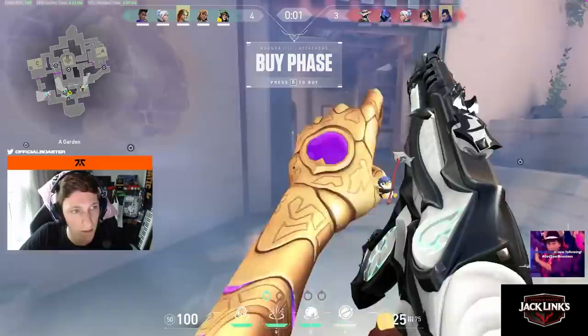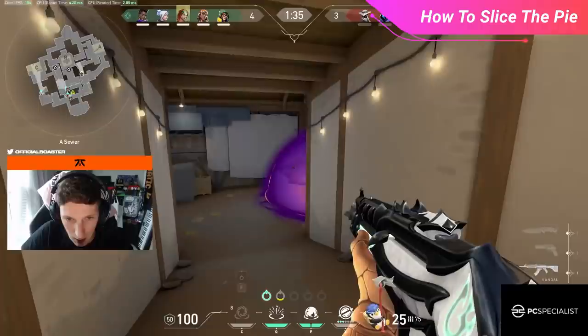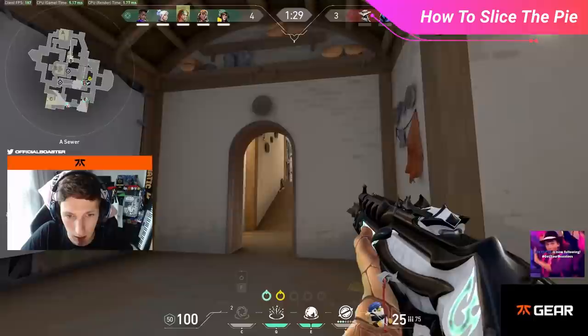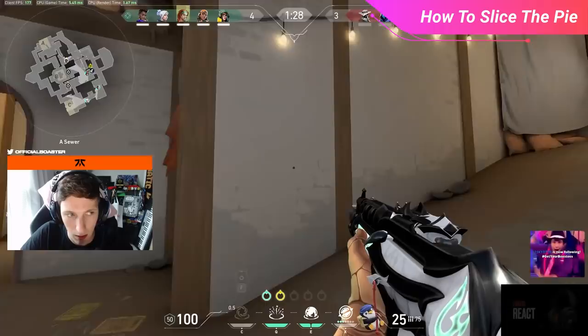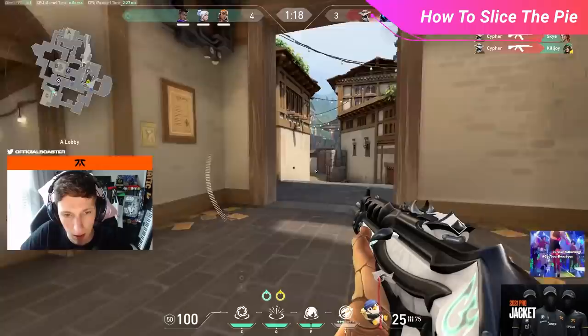Let's watch Fnatic's in-game leader Boaster use this method in his own ranked games. Our clip starts with Boaster crossing A lobby to Sewers on Haven. As he walks down the sewer ramp, he pauses briefly — the first step of slicing the pie — setting his crosshair towards the left side of the Sewers entrance, then strafes left just enough to confirm no one is present. He then walks to the next angle, the tucked corner to his right, and repeats the exact process. In about 8 seconds, we see Boaster use this technique three times.